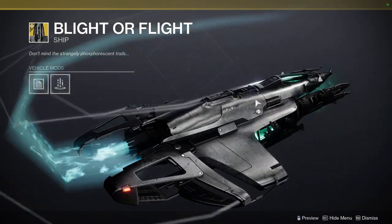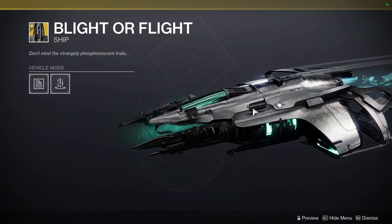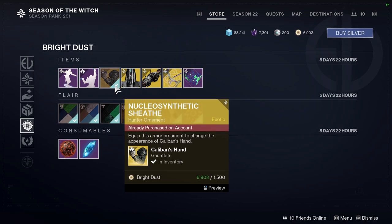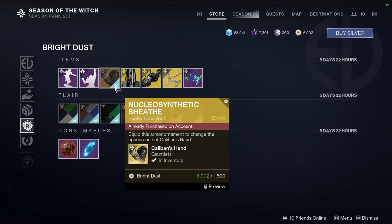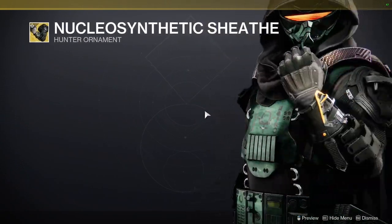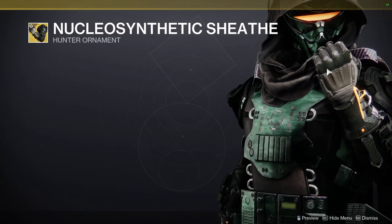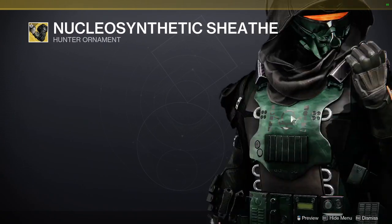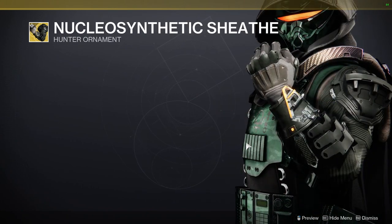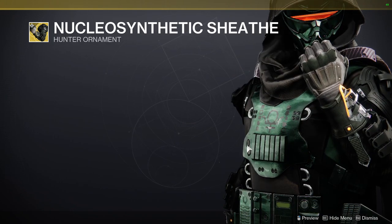We have Blight or Flight — I kind of wish I got these pieces because they do look cool. They remind me of that one grenade launcher that everyone loves, including myself. We have Caliban's Hand and the Nucleosynthetic Sheath, which looks amazing. I'm currently wearing them and I love them. I'm definitely going to have a video showcasing the armor I made — it'll be a short for those of you who don't like my long-winded videos.